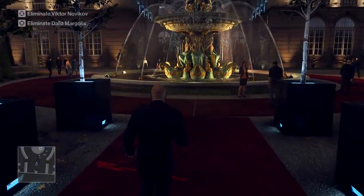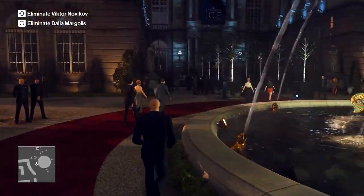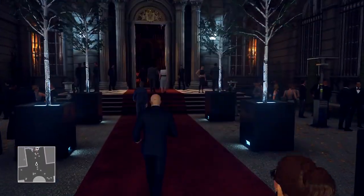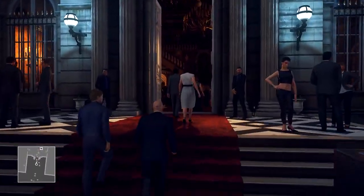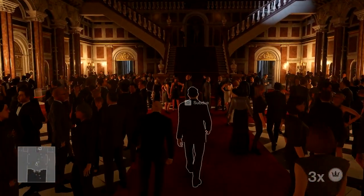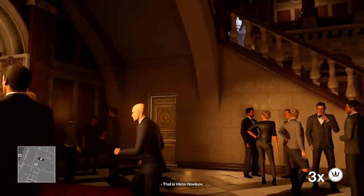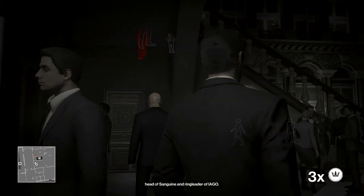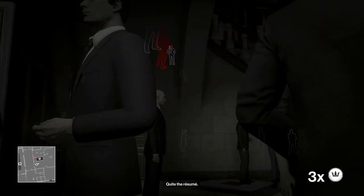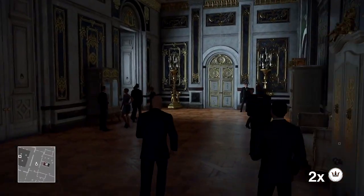As soon as we start the level, we're going to want to skip the cutscene as early as possible. That's because people in the level still move around whilst the cutscene is happening, and we want to get as far ahead of Dahlia's route as we can, or the second assassination won't work. As we enter the front door, Victor should start to walk down the stairs. What we're going to do is throw a coin at the wall when he steps to the exact centre of the staircase. He will hear the coin, and he will send his bodyguard to investigate it, leaving Victor alone on the staircase underneath the chandelier, which will be understandably important in a moment.